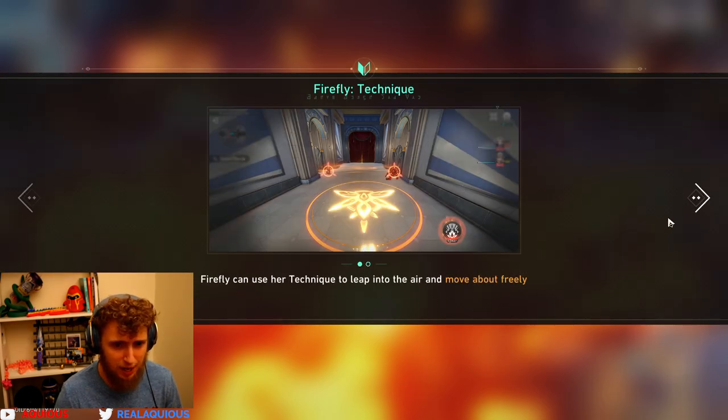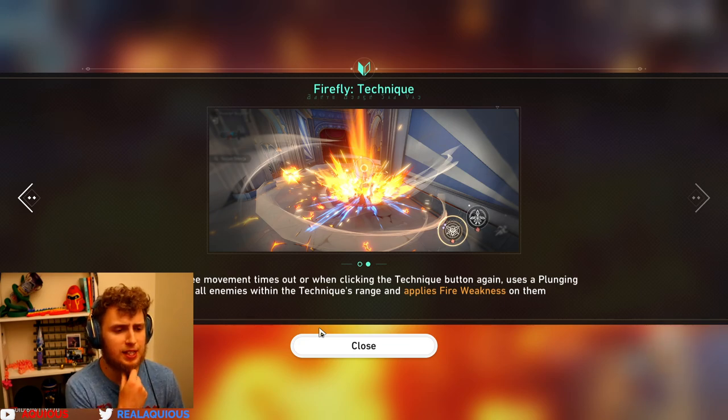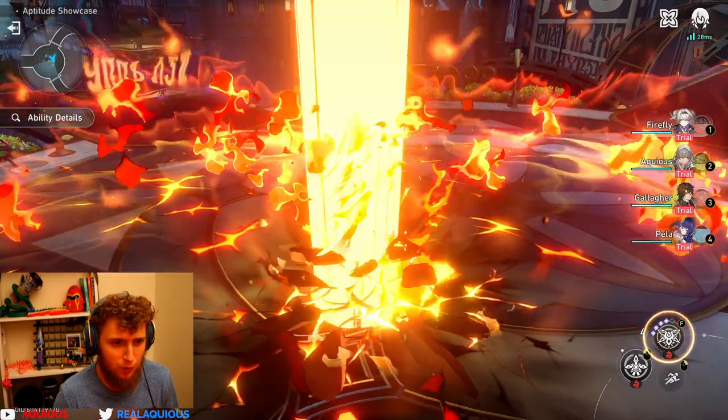Firefly can use her technique to leap into the air and move about freely. When time's out or when clicking the technique button again, she uses a plunging attack to hit all enemies within the technique's range and apply a fire weakness on them.